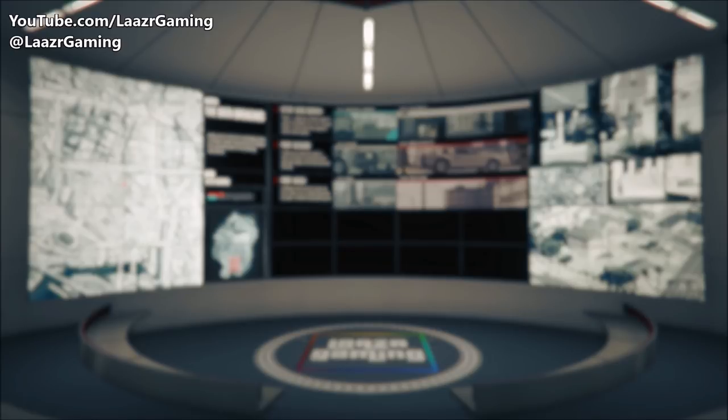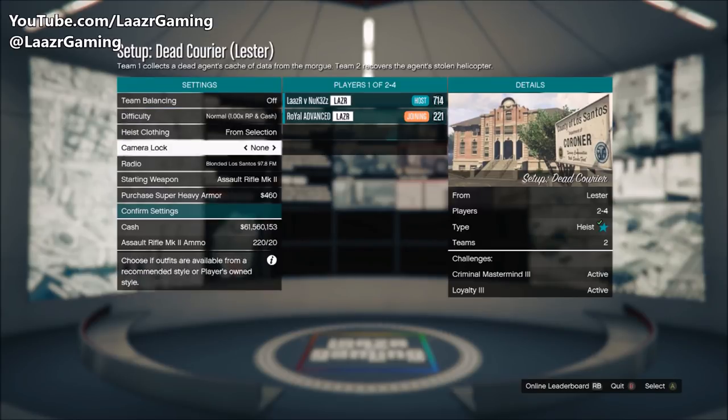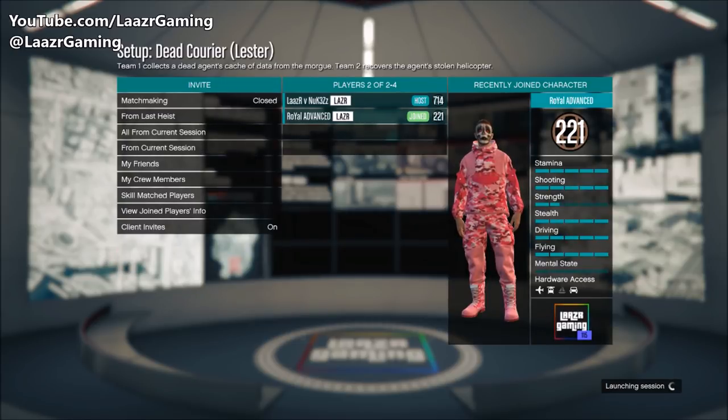What you want to do is launch Act 1, Heist Mission 1, called 'The Data Breaches.' You basically want to get to the mission called 'The Dead Courier.' The prep mission is basically just to pick up an ambulance — very basic and straightforward, so it shouldn't take you more than 10 minutes to reach this point.